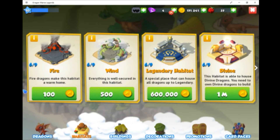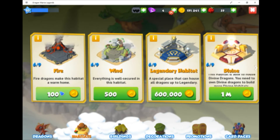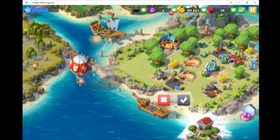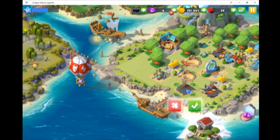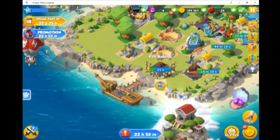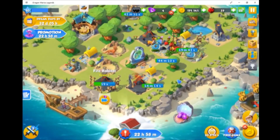You have to place habitats for your dragons because they can't go anywhere else. You need certain ones for certain dragons — this one requires a fire habitat, which we're placing here.